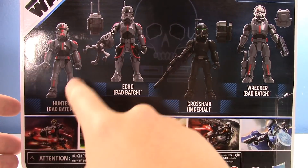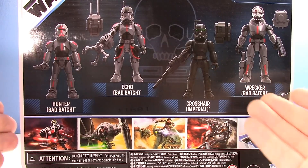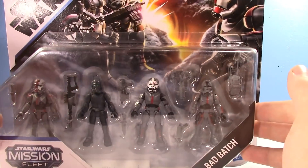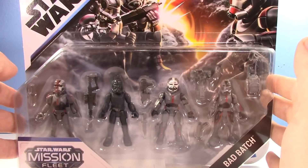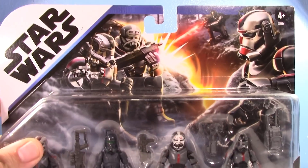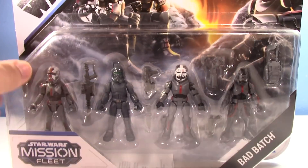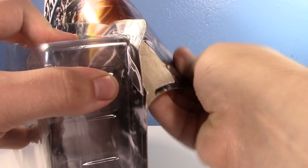Clone Commando Clash. You've got Hunter, Echo, Imperial Crosshair, and Wrecker. Where's Tech? He comes with an AT-RT that has not come out yet. So I'll review Tech when he comes out on his own, but we will open up this set and take a look. It's got some cool art on it — I like the artwork. Anyways, bye-bye, Box. Last time you'll ever see it in good condition.